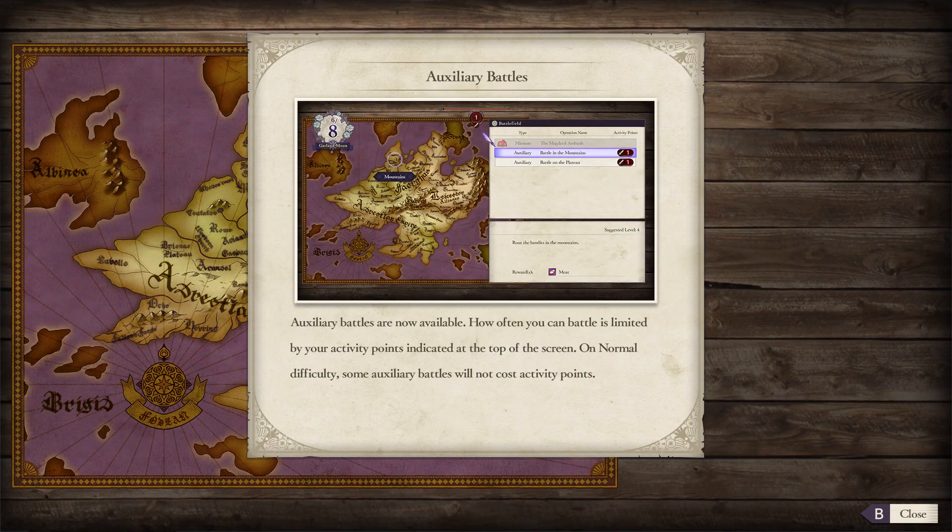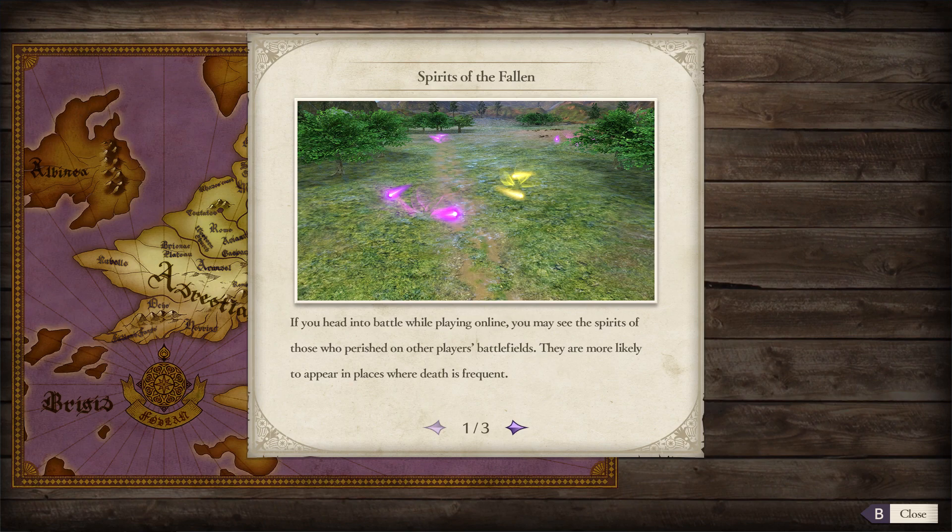Auxiliary battles are now available. How often you can battle is limited by your activity points indicated at the top of the screen. On normal difficulty, some auxiliary battles will not cost any activity points. If you head into battle while playing online, you may see spirits of those who perish on other players' battlefields. They are more likely to appear in places where death is frequent.